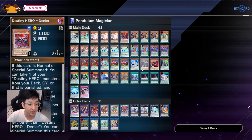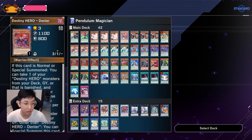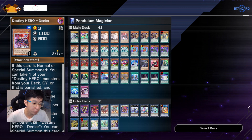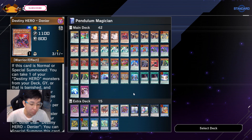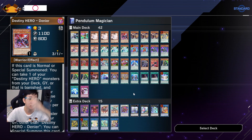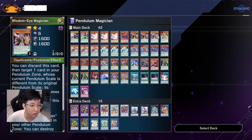For my Destiny Hero package, my choice is Denier and your standard Destiny Hero. Denier is chosen because you can bring it back out the next turn to link into any Link 2 that opens up your Pendulum Summon slot. So Denier is the choice here. And then there's Wisdom-Eye Magician — of course you definitely go for three.